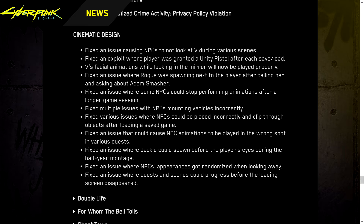Cinematic design: Fixed an issue causing NPCs to not look at V during various scenes. Fixed an exploit where the player was granted a Unity pistol after each save and load. Facial animations while looking in the mirror will now play properly. Fixed an issue where Rogue was spawning next to the player after calling her and asking about Atom Smasher. Fixed an issue where some NPCs stopped performing animations after a longer gaming session. Fixed multiple issues with NPCs mounting vehicles incorrectly. Fixed various issues where NPCs clipped through objects after loading a save. Fixed NPC animations playing in the wrong spot in various quests. Fixed an issue where Jackie would spawn in the player's eyes during the half-year montage. Fixed NPC appearances getting randomized when looking away. Fixed quests and scenes progressing before the loading screen disappeared.